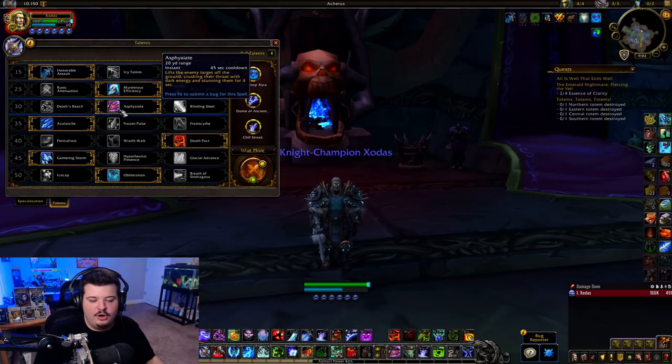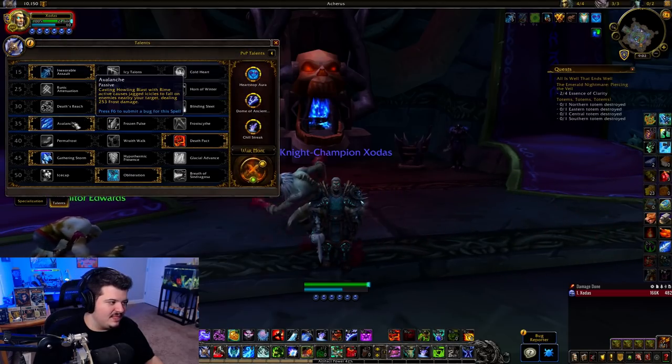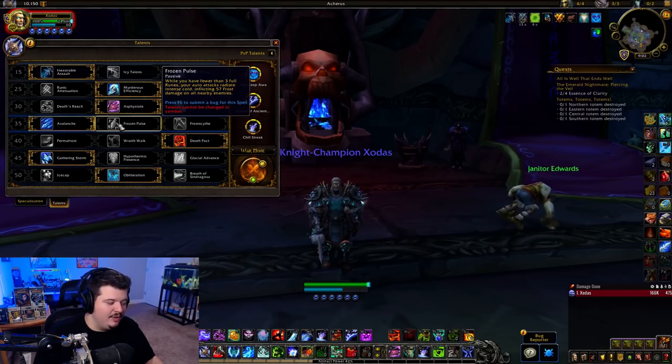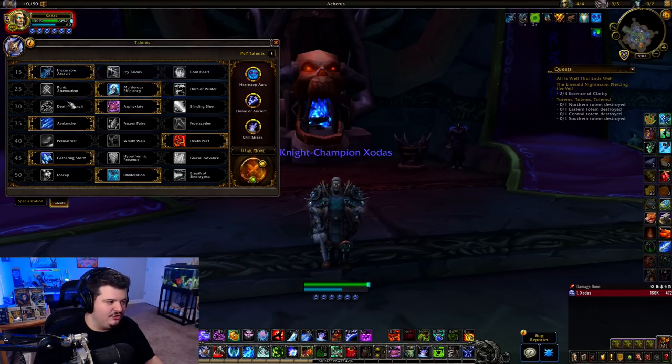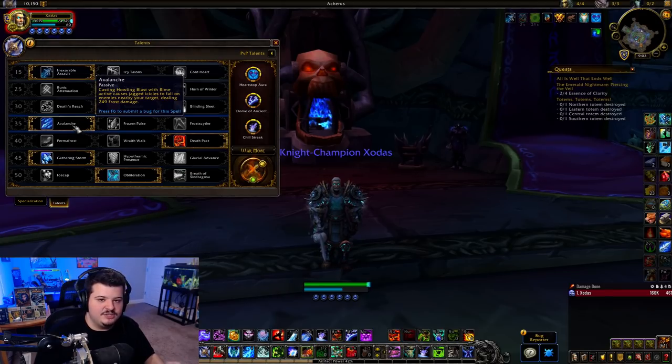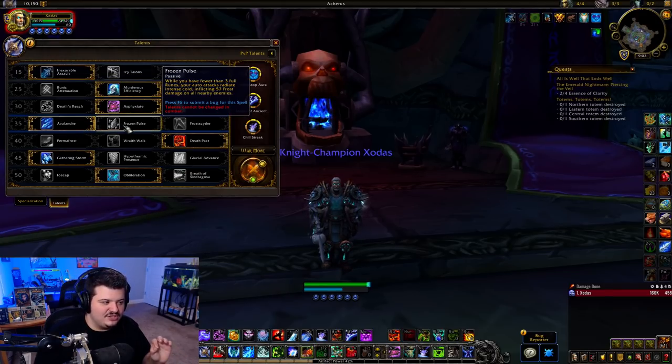For the level 30 row in duels, you always want to run Asphyxiate — it's your baby and you're never running anything else. For the level 35 row, run Avalanche for increased pressure. Just like Runic Attenuation versus Murderous Efficiency, Frozen Pulse actually outperforms Avalanche over time, but in short high-octane combat Avalanche does more damage. It's only when battles last two to three minutes that Frozen Pulse begins to pull ahead.